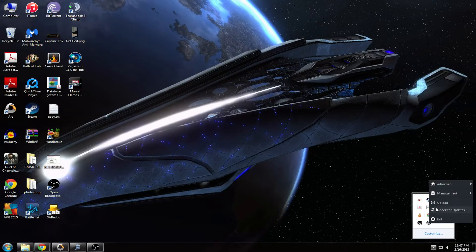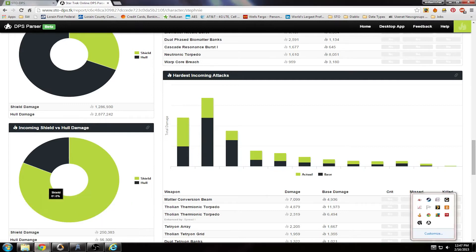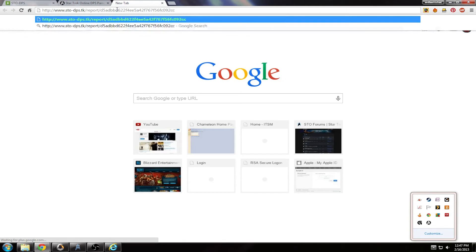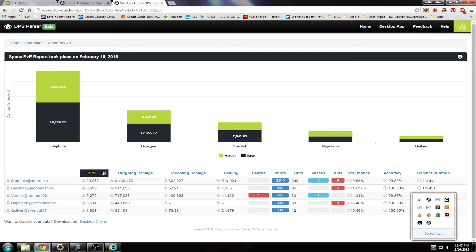So basically what we'll do is do an upload. You'll see it start working — it's processing my combat log, then it opens up a file. This opens in Internet Explorer, so I'm going to open it in Chrome because it's a little better. In the match here — let's see, we didn't do too well. This is me here — my actual DPS was around 20k.